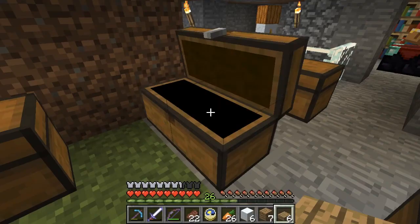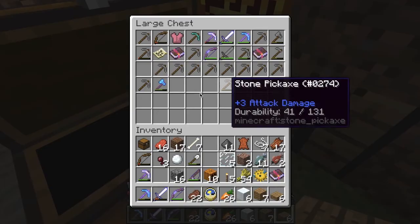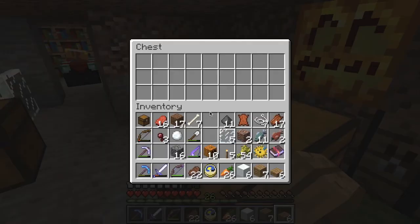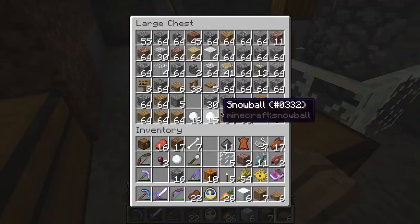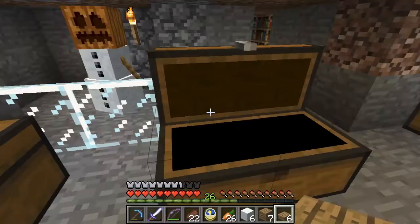I'll show you in a minute. This is my storage room — my materials. I'll just organize my inventory after this, and my food stuffs. I'm on peaceful — organic stuff, things. My tools.